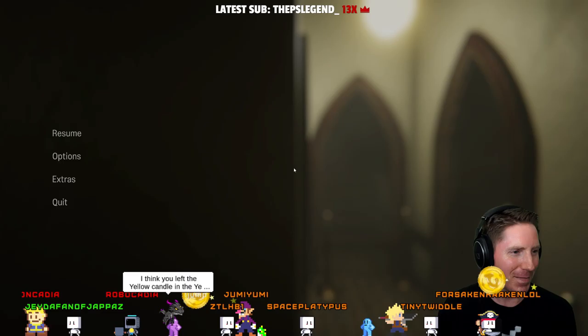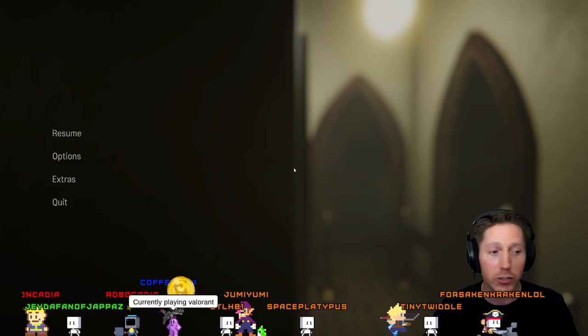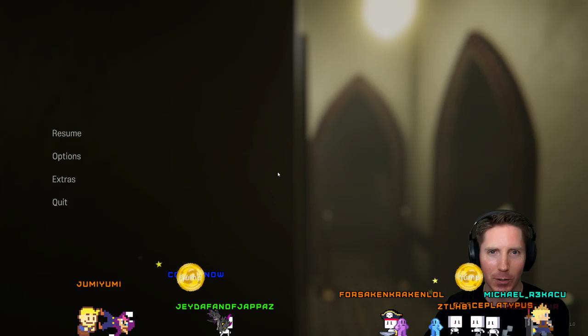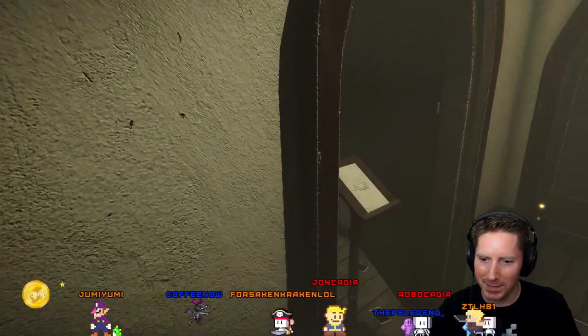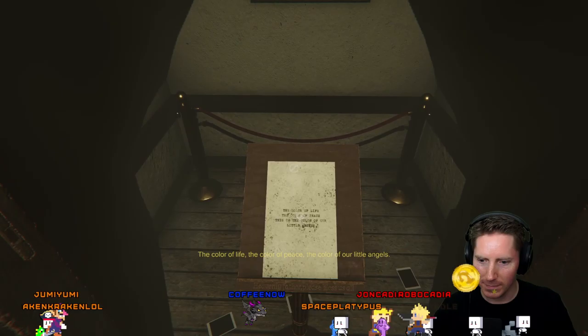And bits! The sub was more than enough. Just raining tokens here. I probably did the coffee candle — I left it in the yellow maze, which is good. You're playing Valorant — how do you like that game? I've never actually played Valorant or Apex Legends or any of the big new shooters right now. But Valorant looked more interesting to me because it's more of a team-based game, not like a battle royale. Okay, so here's where our clues are — they match the colors with the paintings. Color of life, the color of peace, the color of our little angels.